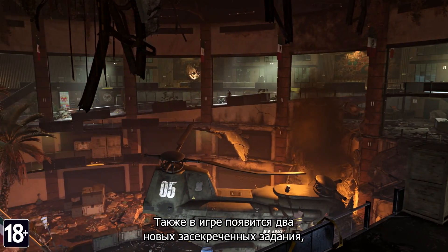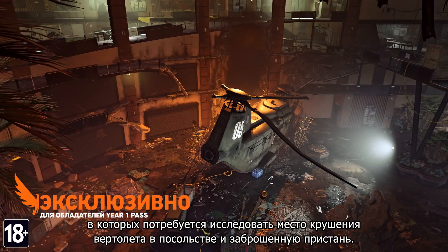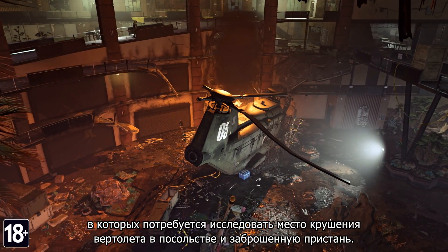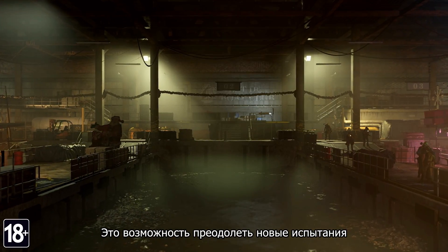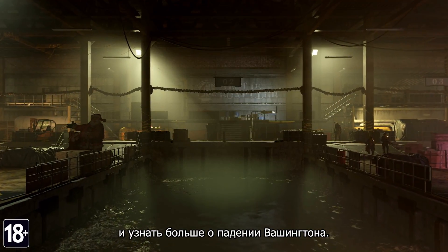Two new classified assignments are also introduced, allowing you to explore a helicopter crash site in an embassy and an abandoned marina, both presenting you with challenges and opportunities to uncover the stories of the fall of DC.